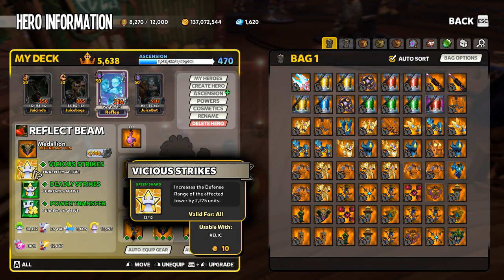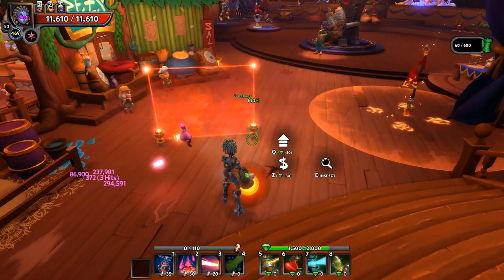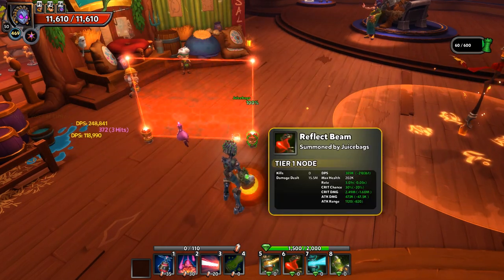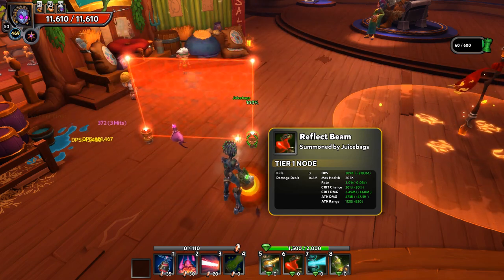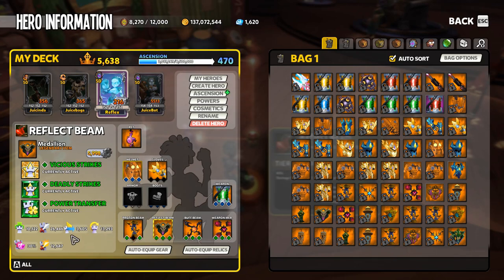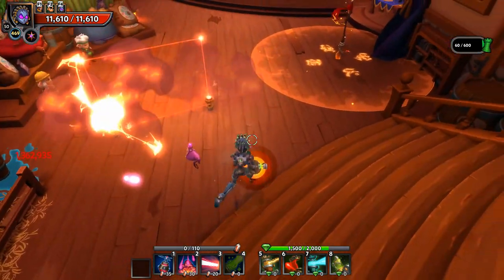The reflect beam itself has a massive benefit to the vicious strikes range. Combine that with deadly strikes and you've got straight-up absurdity. The graphic does not quite display exactly the area of damage, but looking at the tooltip, the range on the explosion is 1,120 units. When looking at range on the tooltip itself, these are range units - every single tower has a different range scalar, and reflect beams are no different.